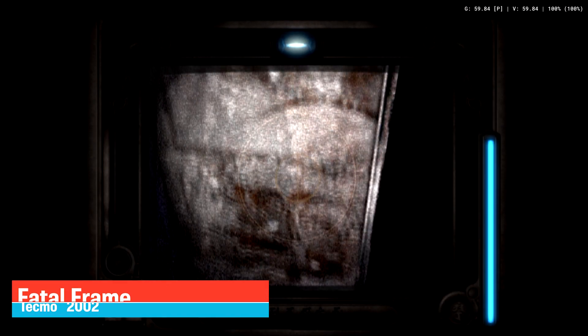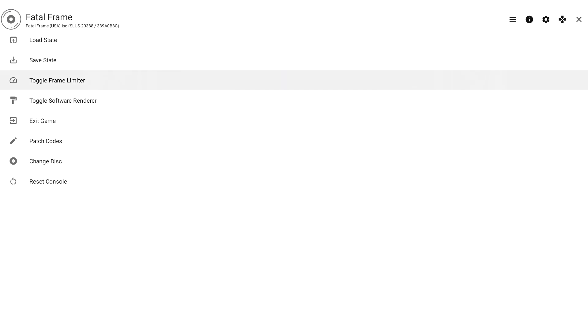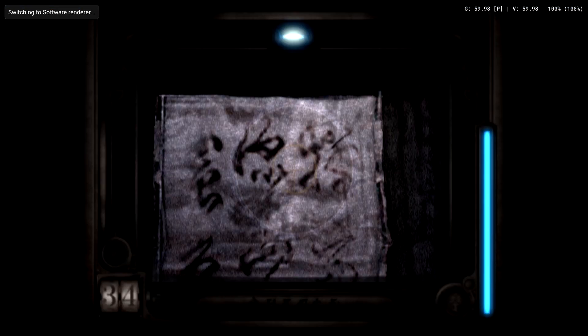Fatal Frame was released by Tecmo in 2002. A major problem with this game is the graphical glitch when you take a photo — the photo becomes black, which stops you from progressing. But this can be fixed by changing the software renderer. However, you need to change back to Vulkan, or else the gameplay will become super slow.